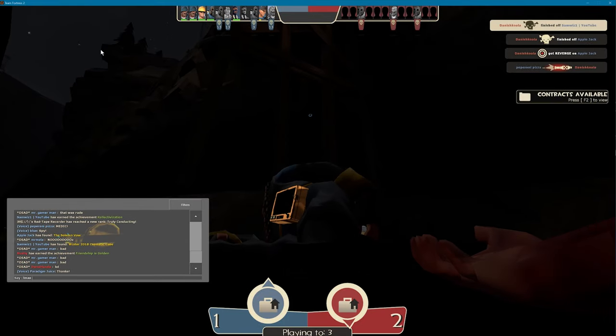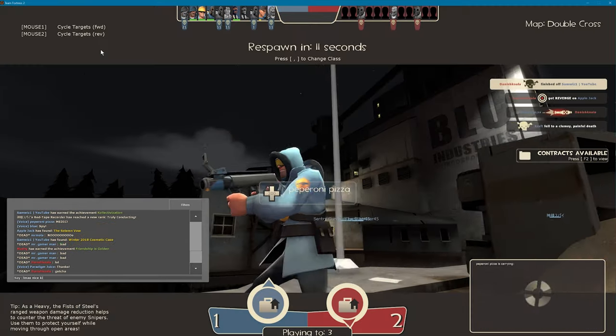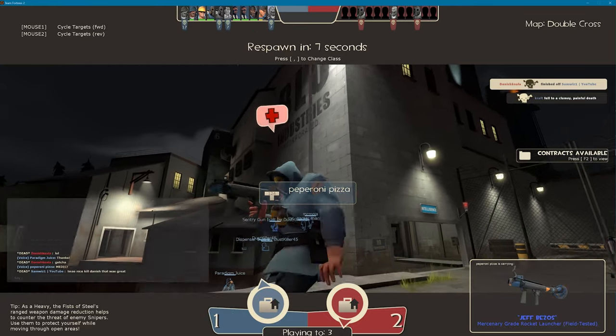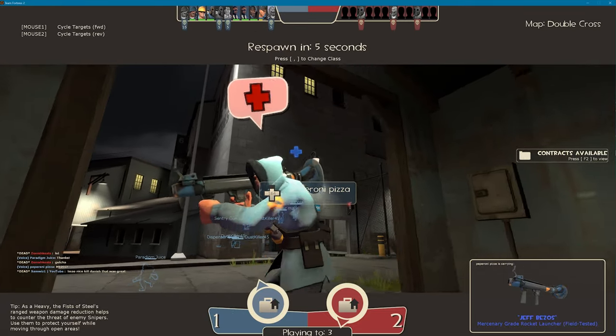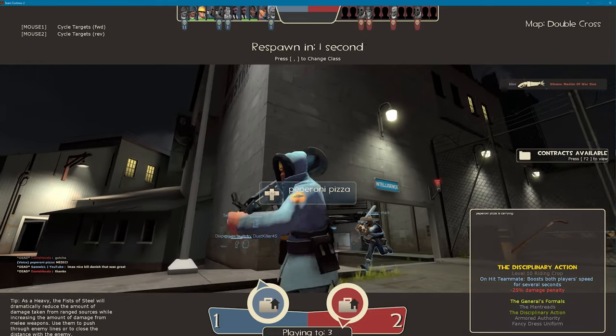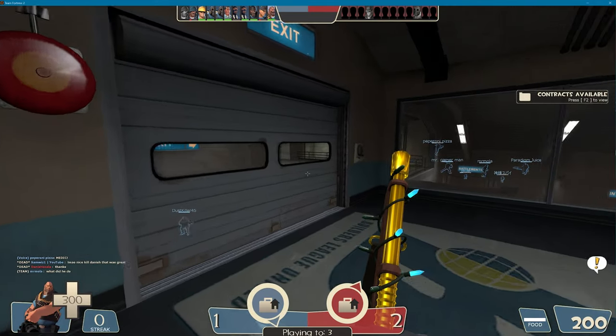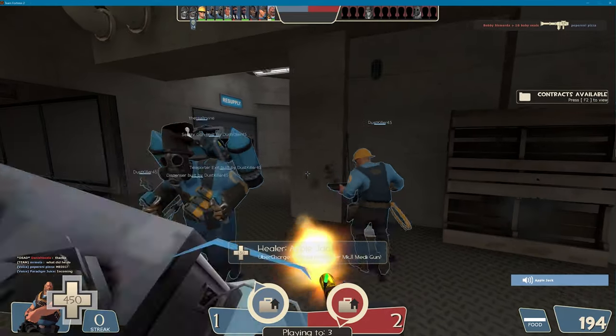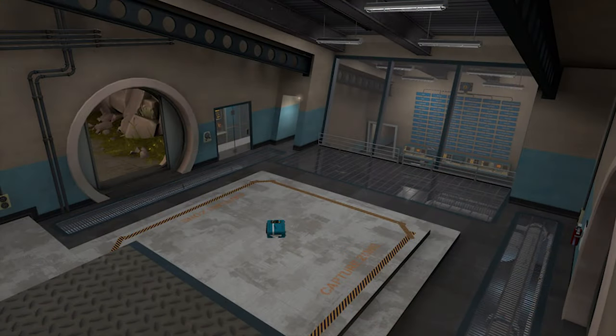Number two. As a scout, I dared a friend to cap the intel on a pub server the other day in under a minute from the round start. He did it in under 30 seconds. When playing Heavy, remember that in the very beginning it is your immediate duty to play the intended role of defense. When a round starts, unless anyone else explicitly shouts it in voice chat that they're headed that way, go to the intel room and guard it until a sentry is set up. It's only responsible.